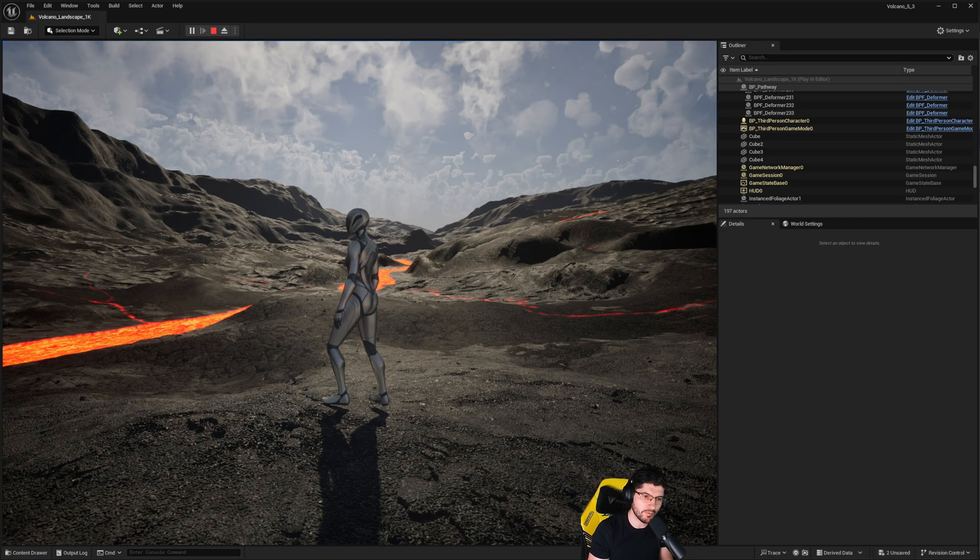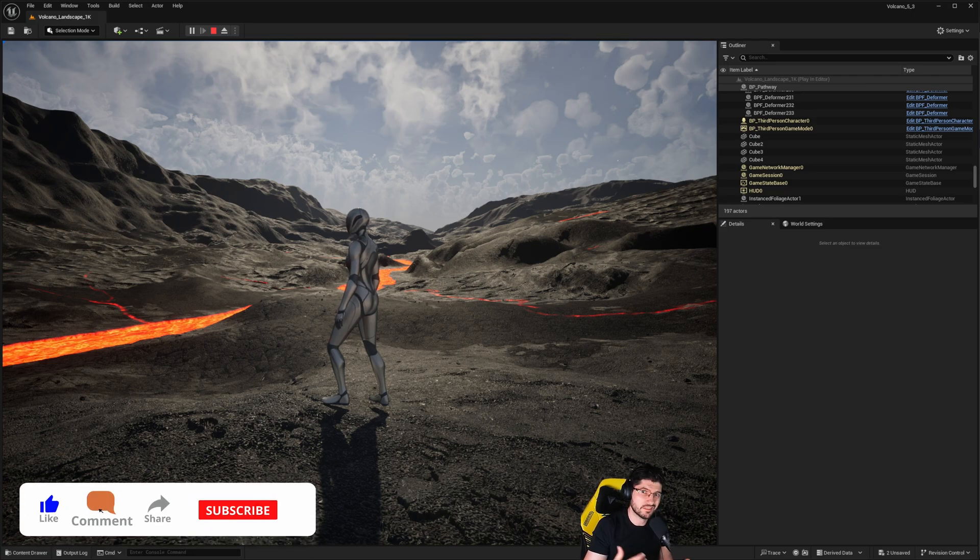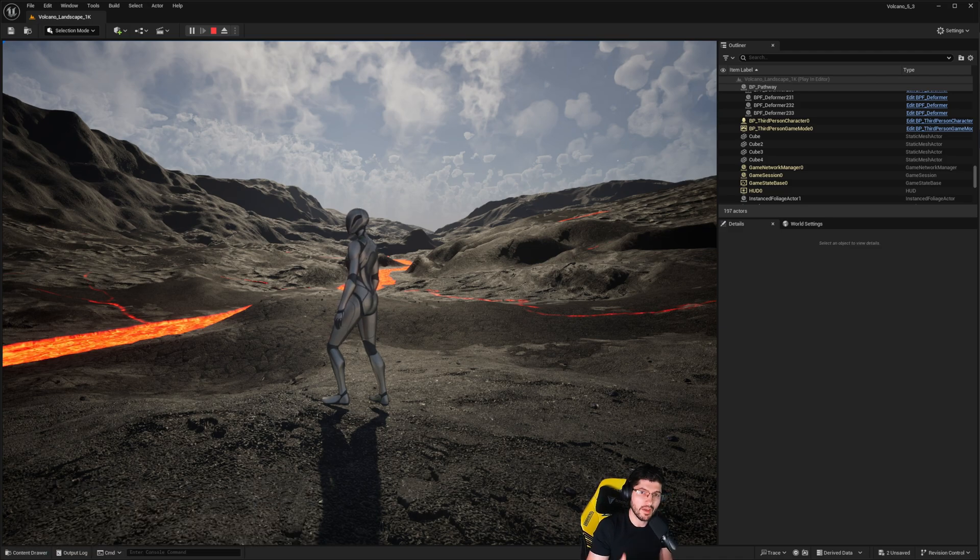This is going to be quite an upgrade for people, especially people who don't have Ultra Dynamic Sky or my plugin — the Atmos Forge alongside the Cloud Forge. There are a lot of sky solutions out there, but not everybody has them — people just use the default volumetric cloud system. In today's video I want to show you exactly how the new one functions, what new options it has, how it looks, and so on.